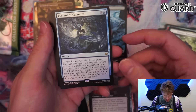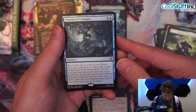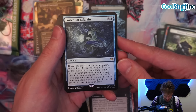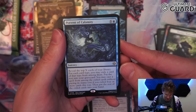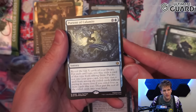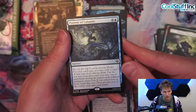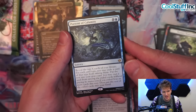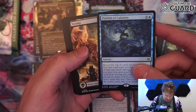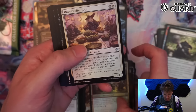Portent of Calamity: reveal the top X of your library, for each type you may exile a card, put the rest into your graveyard, you may cast a spell from among the exiled cards without paying its mana cost if you exiled four or more cards, then put the rest of exiled cards into your hand. Hopefully you hit four different types, exile them, cast the most expensive one for free, and put three cards in your hand. I mean — just cast Atraxa. Right?